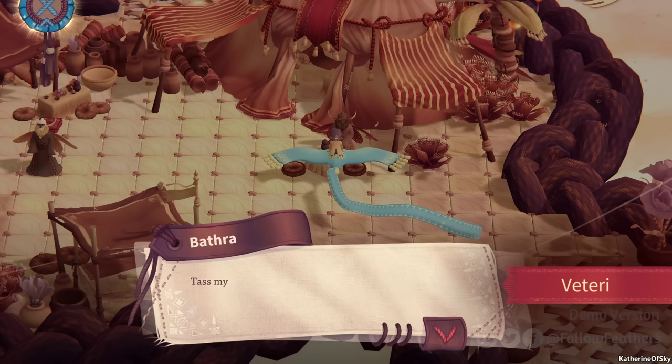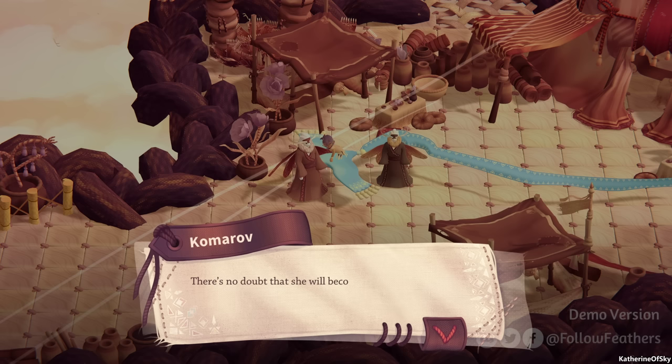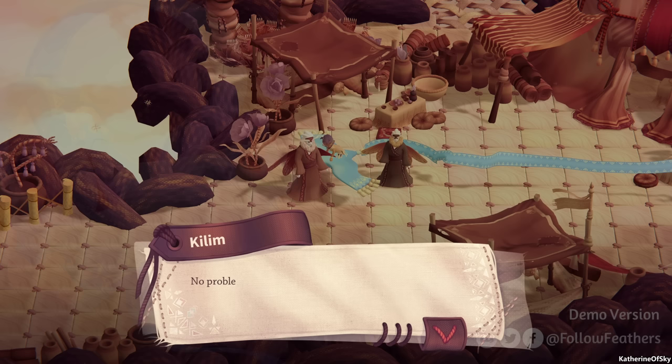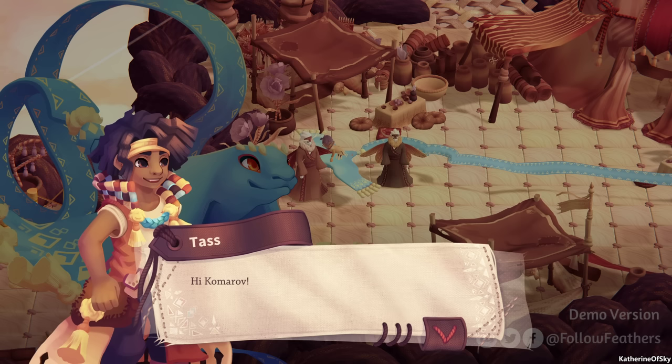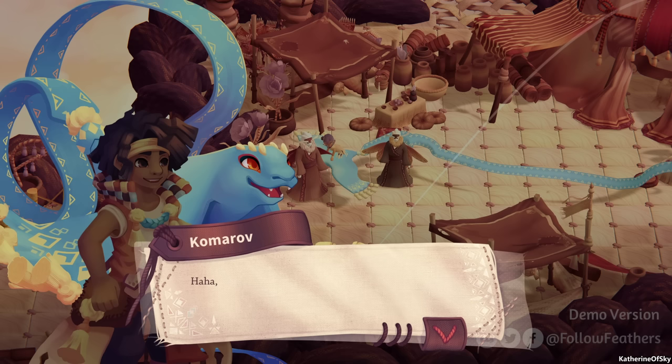Hello, this is Bathra. Tass, my boy, come over later so we can continue working on those flutes we drilled yesterday. And hello, this is Neri. Our little bean is already trying to flap her wings. There's no doubt she will become a marvelous young woman. Oh hello Kilim, thanks for dropping by so fast. And you brought my buddy Tass. Wow, you're getting taller by the day — you'll need to grow some wings of your own soon. Your old dad won't be able to carry you much longer.